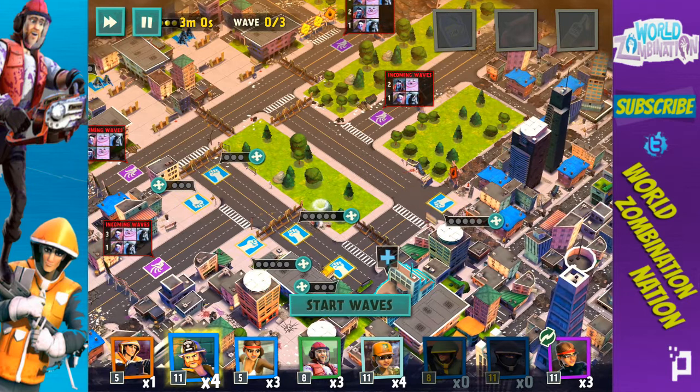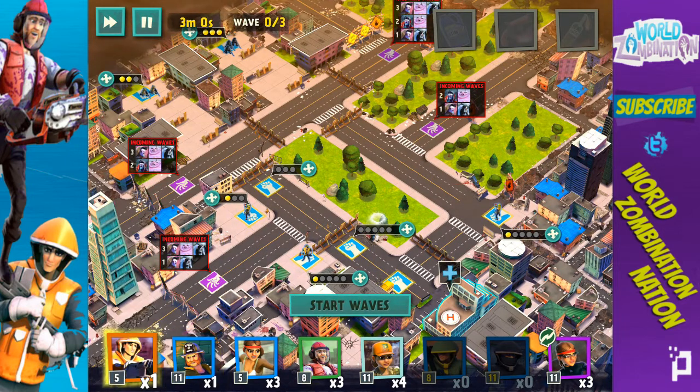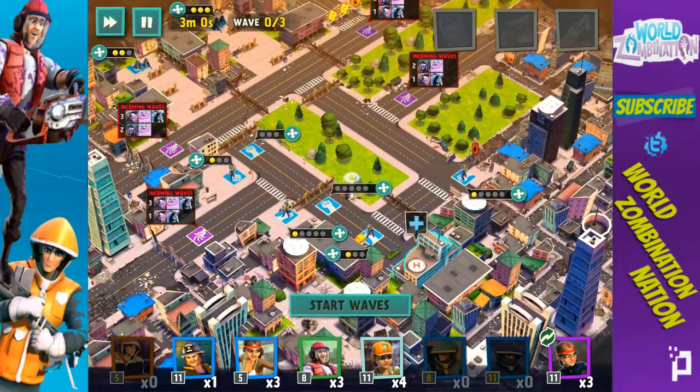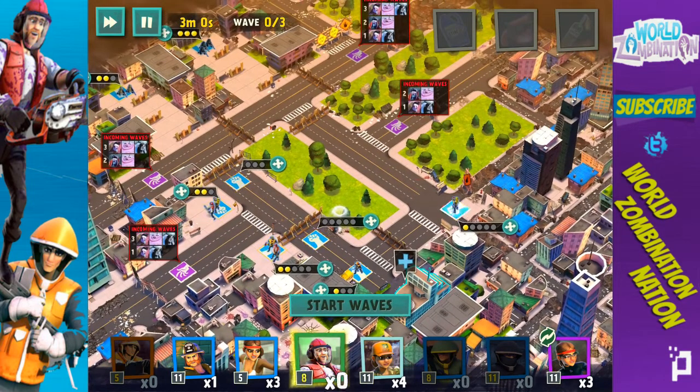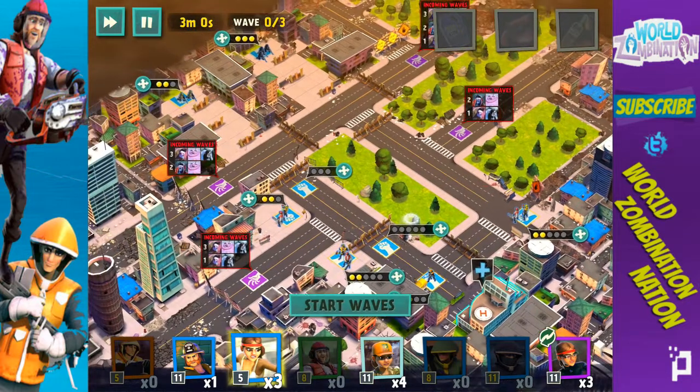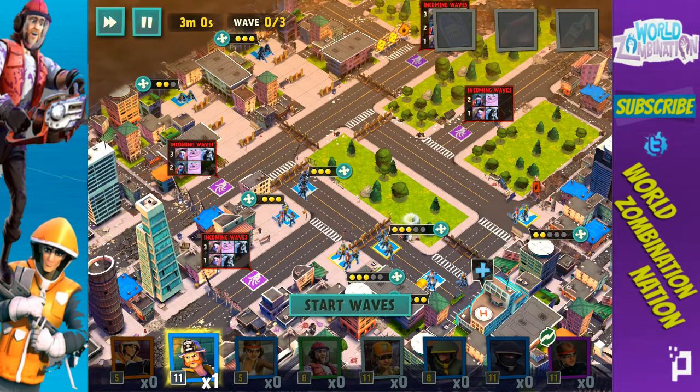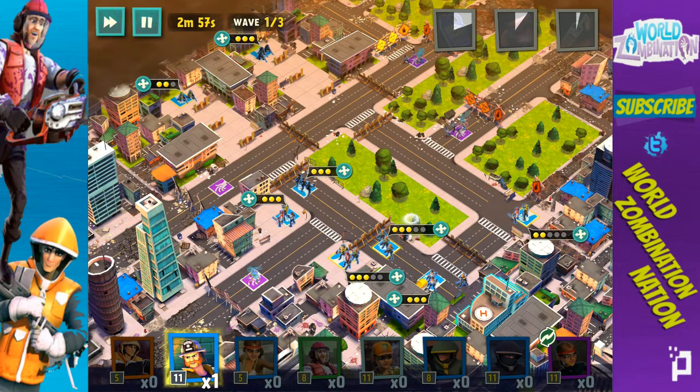I'm going to need at least one fire chief here and then two over there. I'm going to put my machine gunner here so he can defend that hospital — there's only one hospital on this map, which is interesting, especially on these higher level maps. I'm adding lumberjacks at the main spots, putting my three commandos right here to go to work, and my three mercs placed around. I'm going to finish defending the hospital and save this last fire chief just in case.